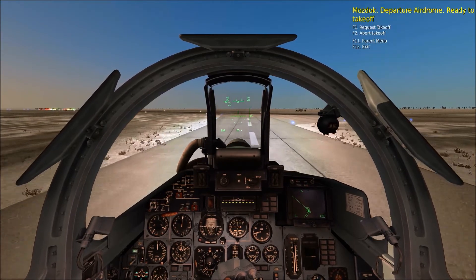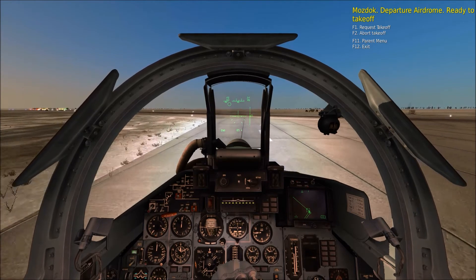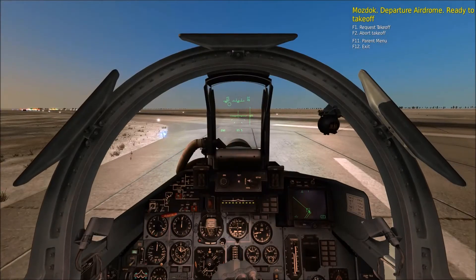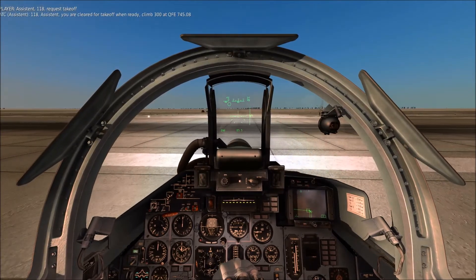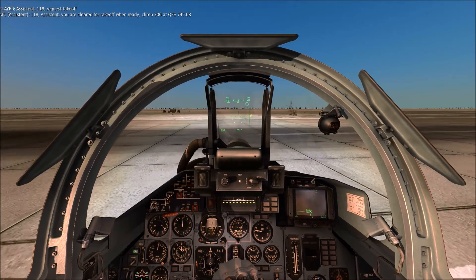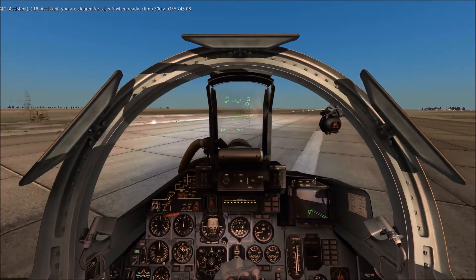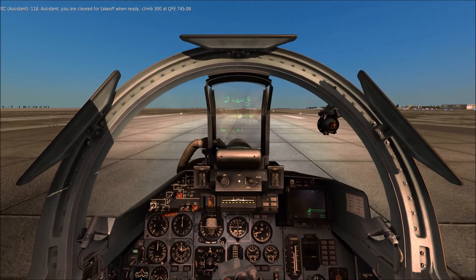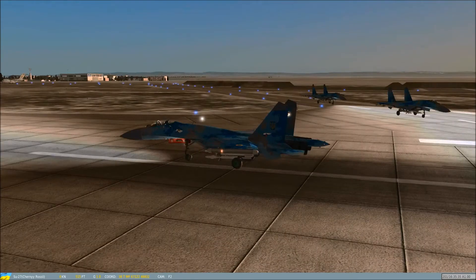Let's go ahead and get some takeoff clearance here. I know this is going to be a little short — I don't want to go all the way to the end because I know I've got enough power to take off in such a short distance. As soon as I reach the threshold of the runway, we'll go ahead and call for clearance. Let me make sure Ivan and Boris are with me. We'll line up and then I'll check on them. Right here looks good. Come on baby, turn. There we go. That's the ticket.